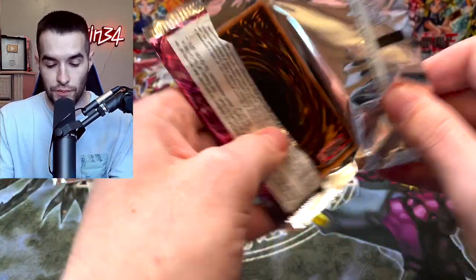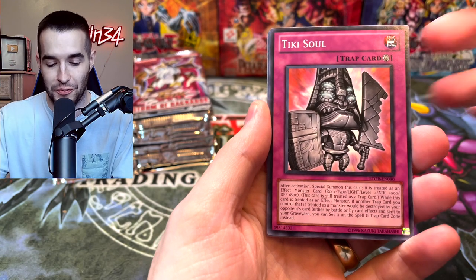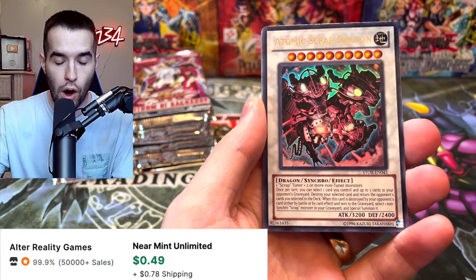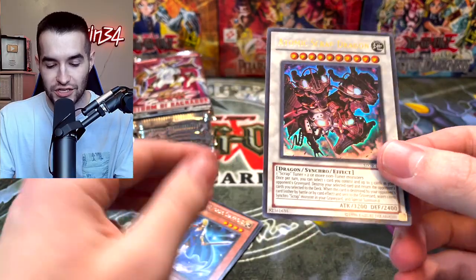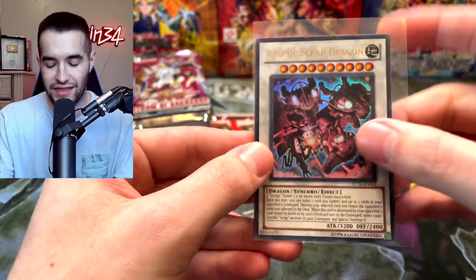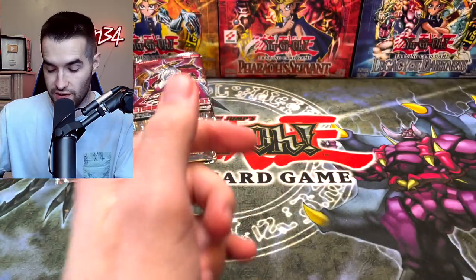Can we pull the legendary Odin? Odin's not even that great of a ghost rare for a lot of people — I just want to pull one. Atomic Scrap Dragon — we got an ultra rare. I saw Synchro and I saw a 3, and I think he's 4K, though he's actually 3200. That's not gonna do it, but it's just a nice ultra rare pull. We will take that for sure.